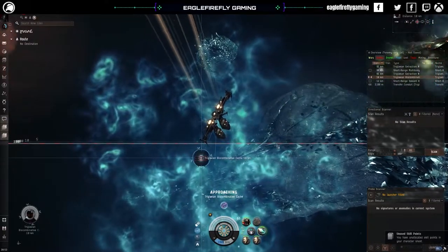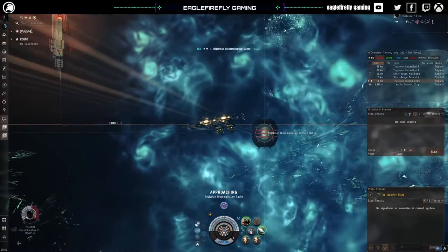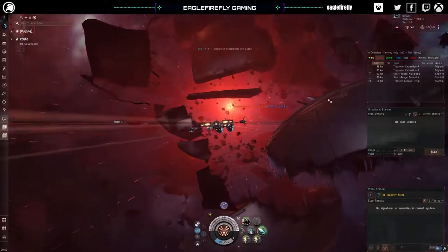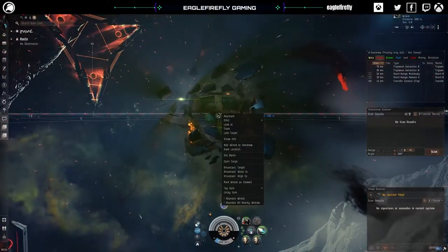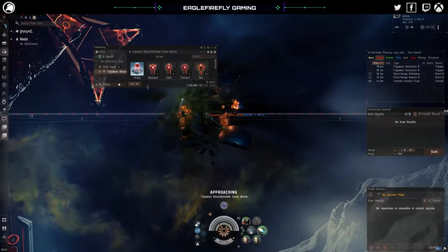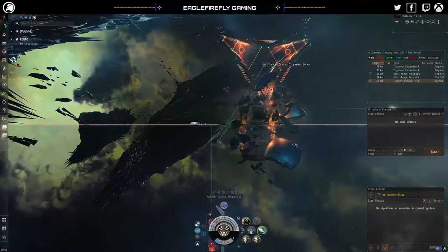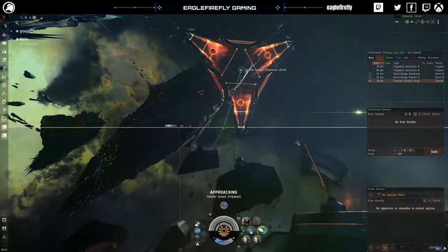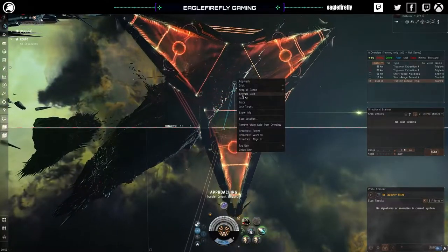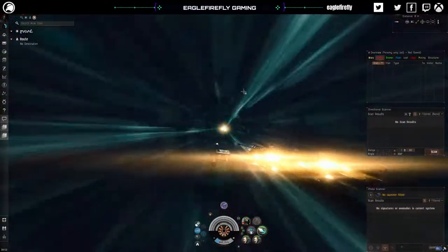The Tyrannous wasn't really that much of a problem in all honesty, but it and the Over Mind are the greater of the problems if you like. We can run these in about four minutes if we're concentrating. When we get into the frigate rooms we can burn straight for the cache and unlock it straight away.